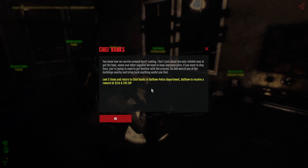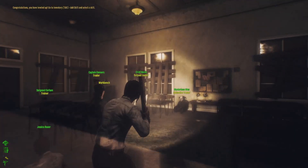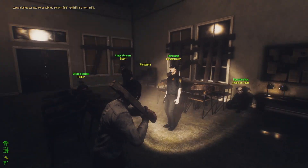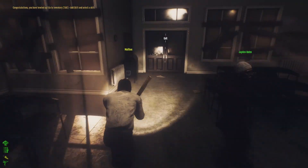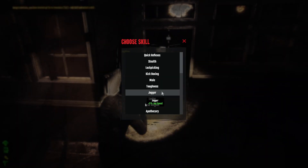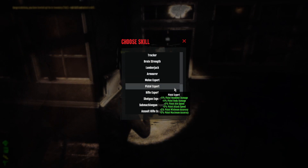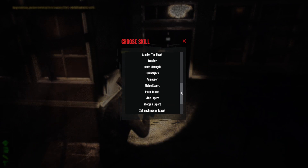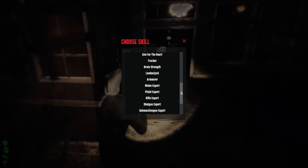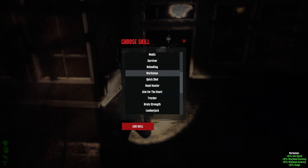We got some XP and leveled up. The quest wants us to loot five items then come back. You definitely want to follow the outpost leader Chief Banks' quests all the way until you get the Gold Grave Digger — do all of his quests. The next skill we're going for is Marksman — do not go for weapon expert skill yet until you actually have the weapons.